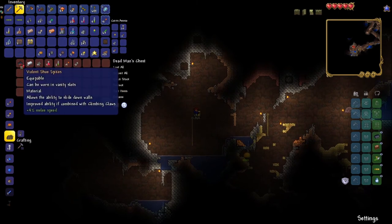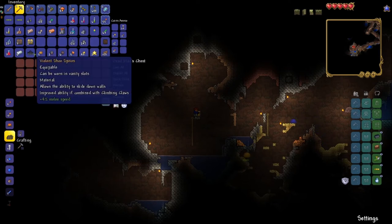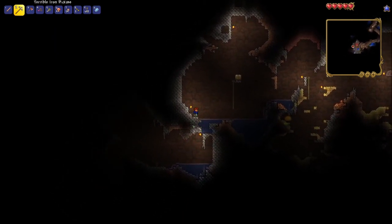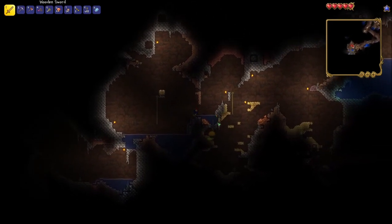This chest had some shoe spikes in it, which can be combined with the climbing claws that we found earlier to create tiger climbing gear. However, we can't do this yet — Terraria currently has 44 different crafting stations, which are all used to make different items, and we don't have access to the ones we need to combine equipment just yet.